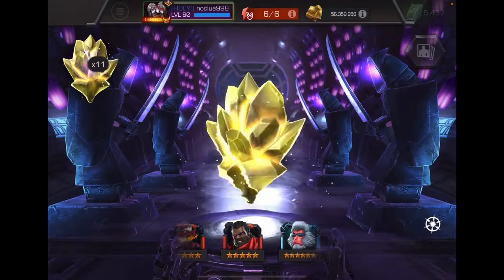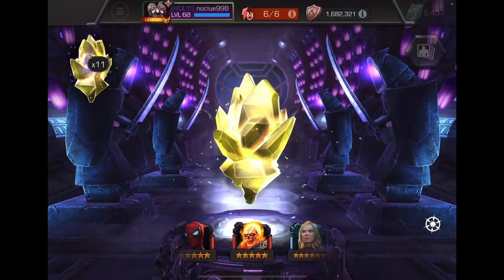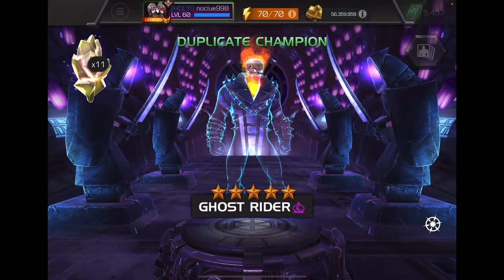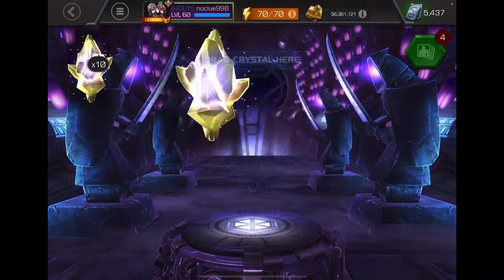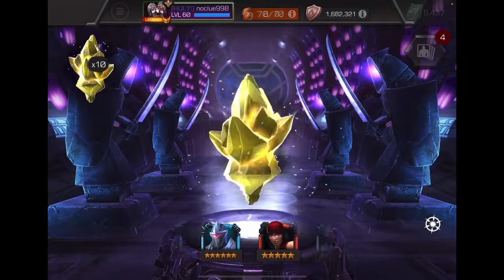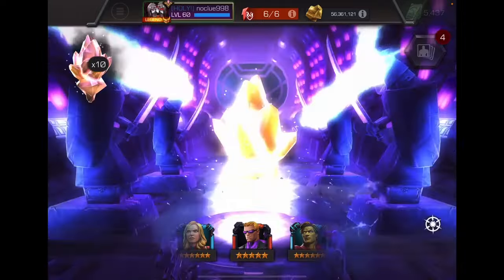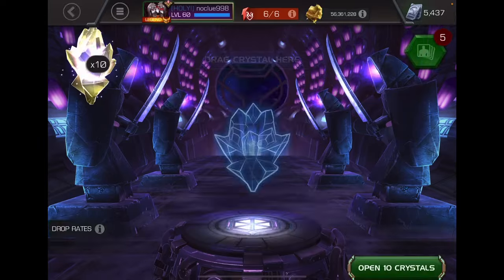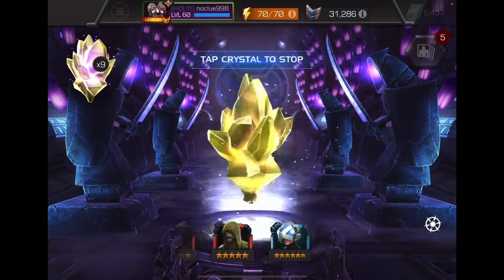A lot of seven stars on the reel — let's just end up with a five star. All right, got ourselves five-star Ghost Rider. Next up crystal number two. Another five star — we got Hawkeye. All right, we got 10 to go guys. Let's see what we get.